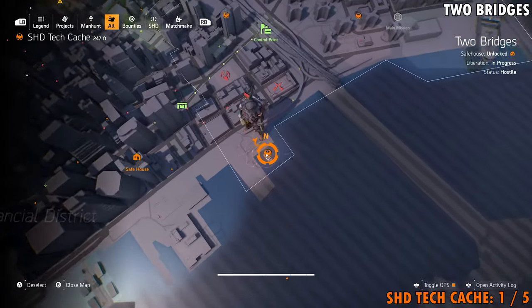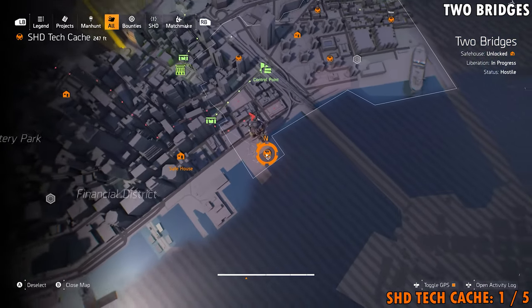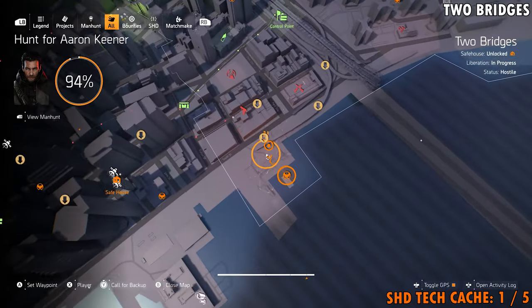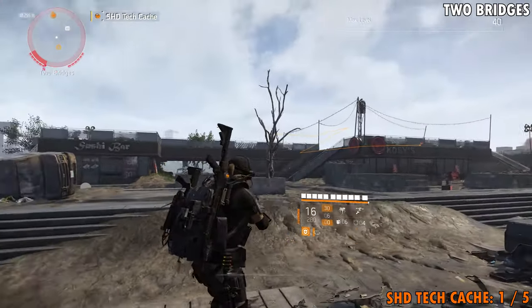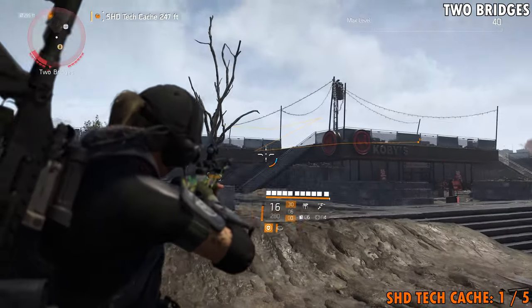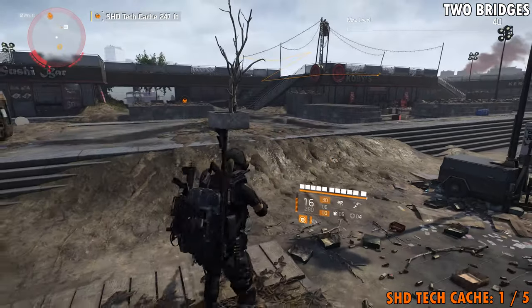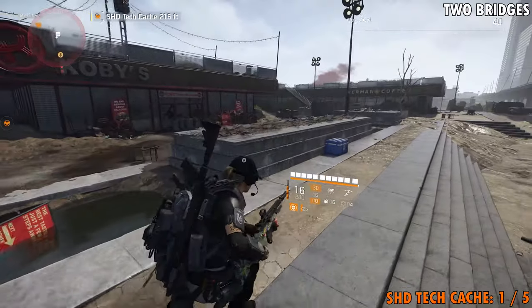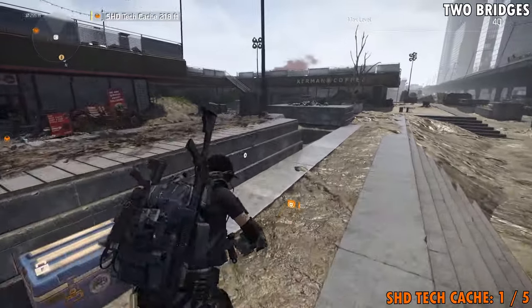We're going to call this one number one. In order to get down here, you just need to make your way down towards the docks. You're going to find a couple buildings down here — got a sushi bar sign on the front and Kobe's. Once you see that, head around to the right towards Kobe's. If you need an ammo restock, there's one right there.